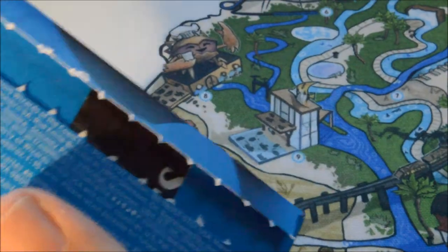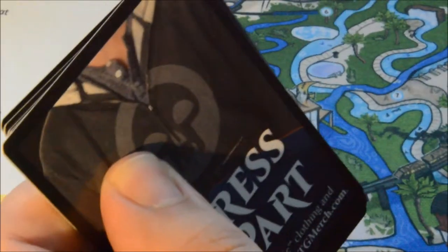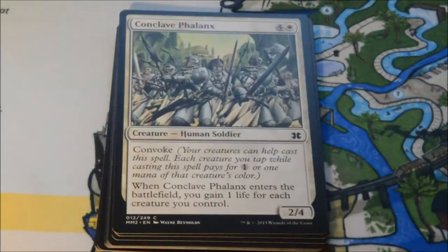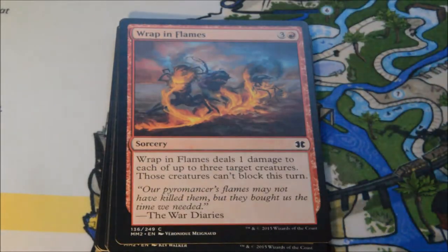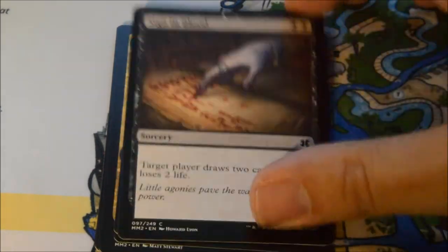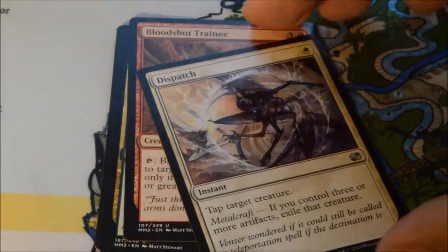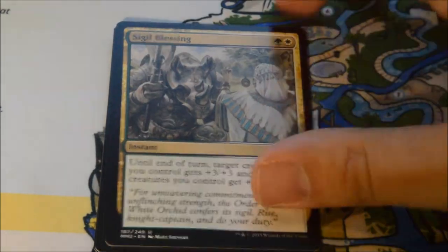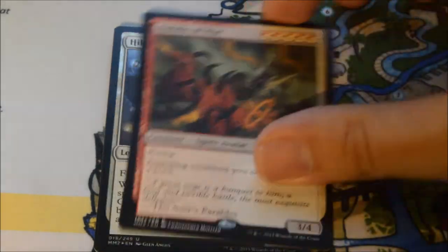Not necessarily the Foil Rare you're looking for when there's things like Noble Hierarch, Cryptic Command, Splinter Twin. Most of your Foil Rares unfortunately are probably not going to be big hits — there are a few great big hits but also a lot of Rares that are kind of meh, though good for Limited. Pack fifteen: Dispatch, Bloodshot Trainee, Signal Pest, and our rare is Nobilis of War. We got another Hikari Twilight Guardian for a foil. Go figure.